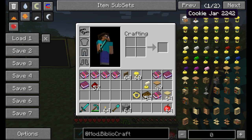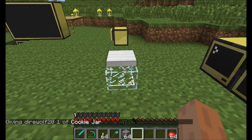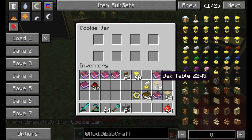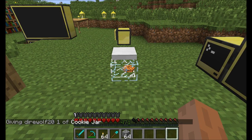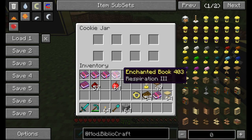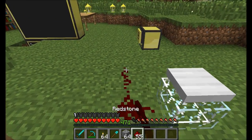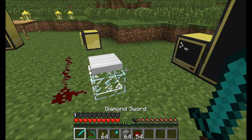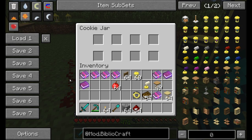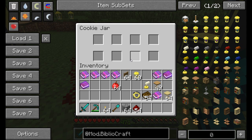Now let's take a look at another new item — the cookie jar. This is pretty cool. It's simply an inventory where you can place anything you want, but anything placed in there will render as a cookie. So it looks like a cookie inside the jar even though you can put anything in there. The cool thing about the cookie jar is you can catch people stealing from it — simply apply a redstone signal and anytime someone opens the GUI, it emits a single redstone pulse.